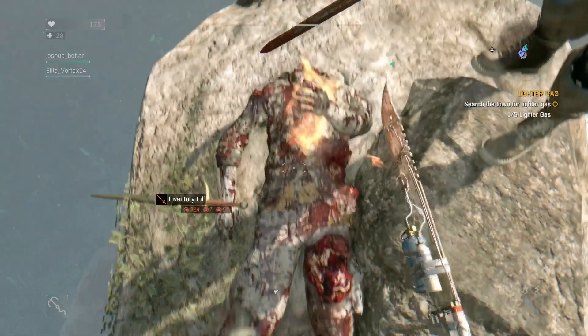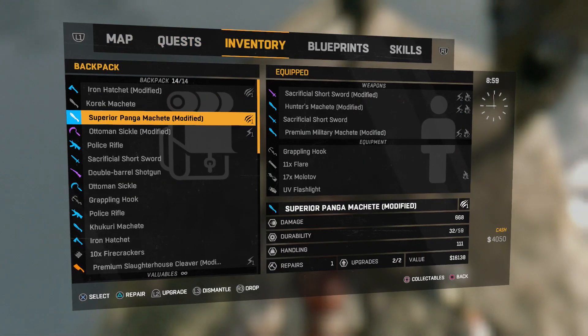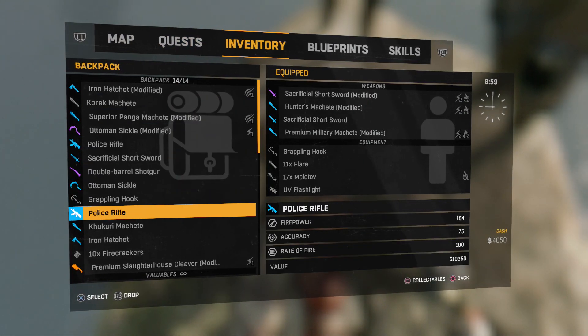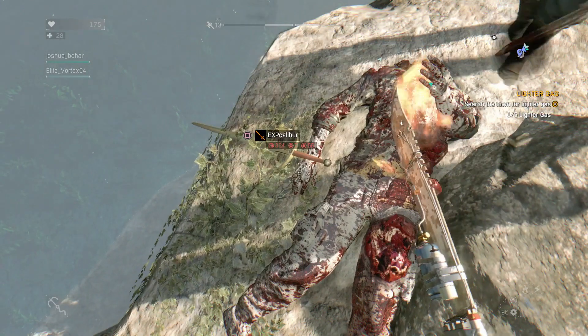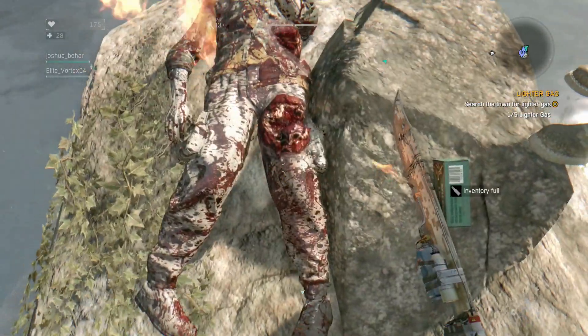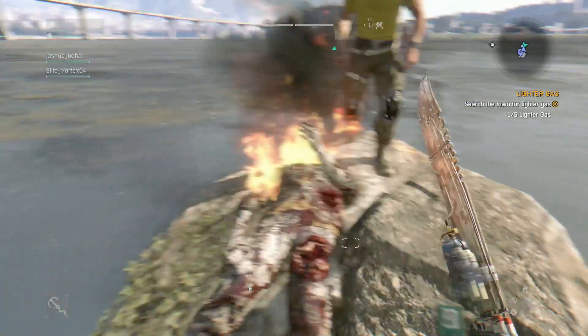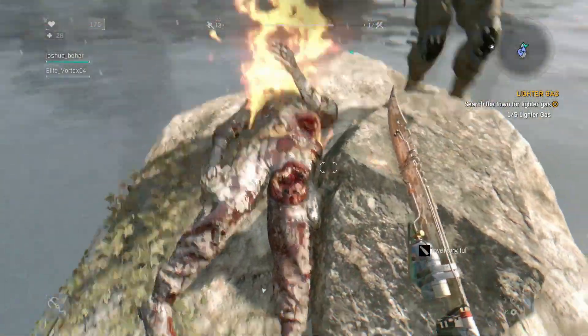Oh nice. So what's gonna happen is this body is gonna catch on fire. I'm gonna sell something in my inventory — I have two guns, I'm gonna sell this gun. Pick up the Excalibur, then wait a little bit while this body burns, and pick up the blueprint under the body after the body disappears.